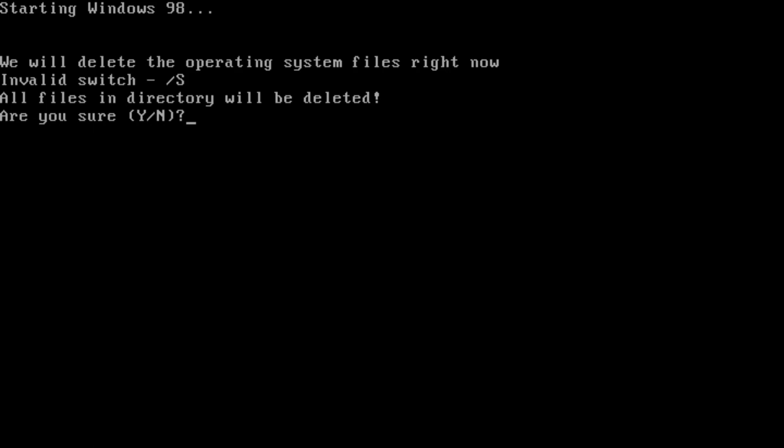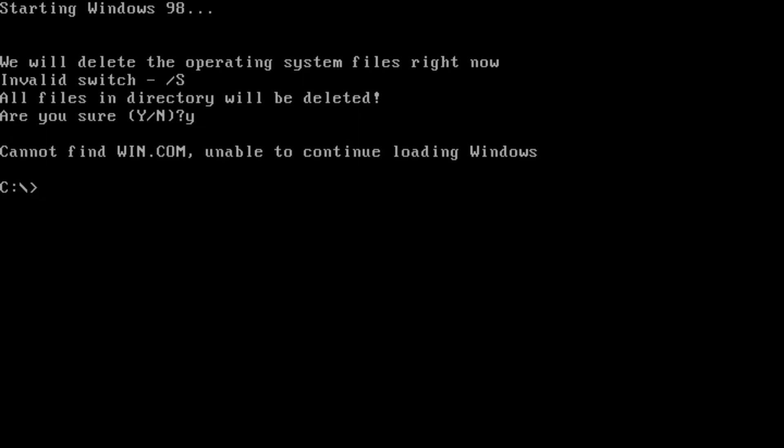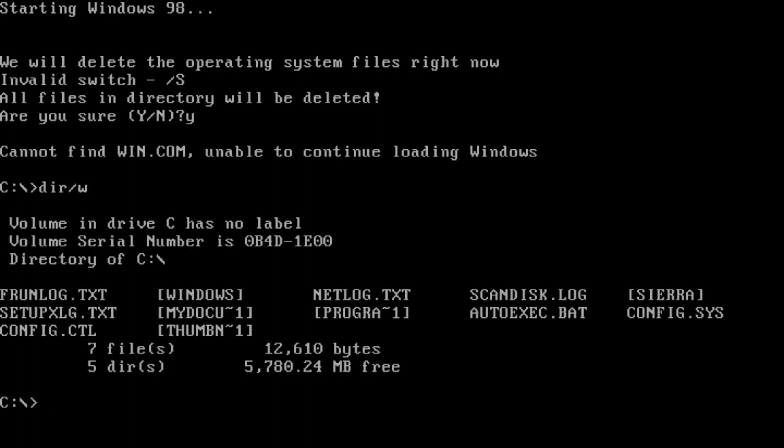We will delete the operating system files now. All files indirectly will be deleted — are you sure? Very. Cannot find win.com. Oh my god, did it delete the entire thing? Whoa, that's pretty trippy man — how the hell does it do it that fast?